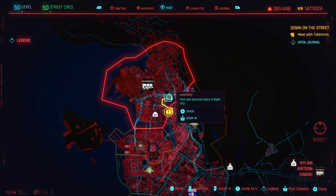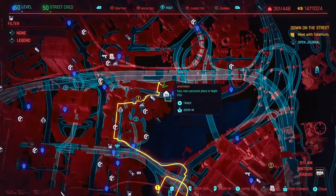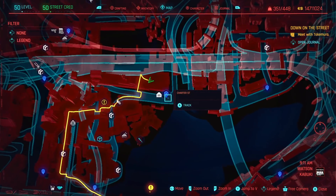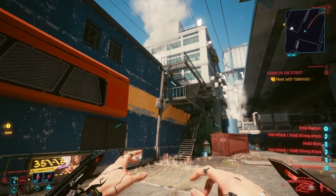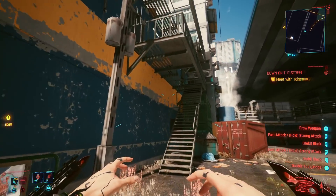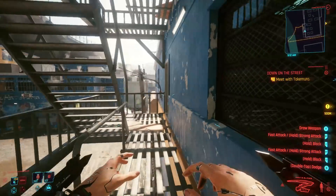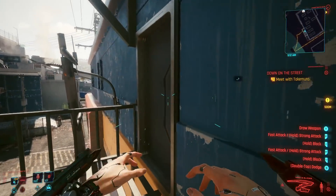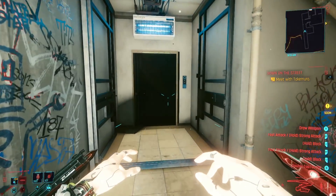If you don't know where Judy's apartment is, it is here in Watson, and there is a fast travel point right nearby, which is going to be the Charter Street fast travel point. What I'm going to showcase first is actually how you would go about acquiring the shotgun if you did not actually romance Judy. For some reason, to get this shotgun if you romance her, you have to do a couple extra things.